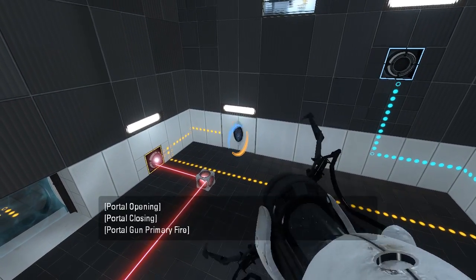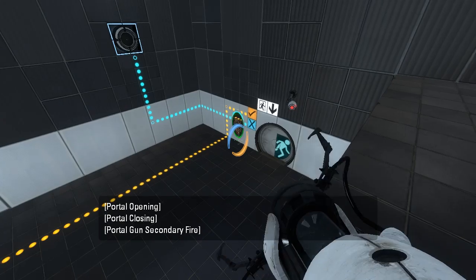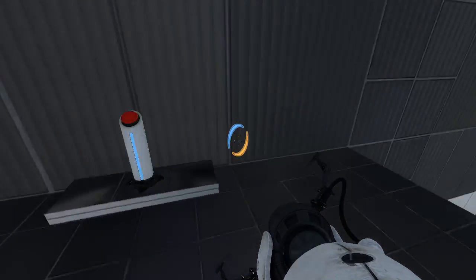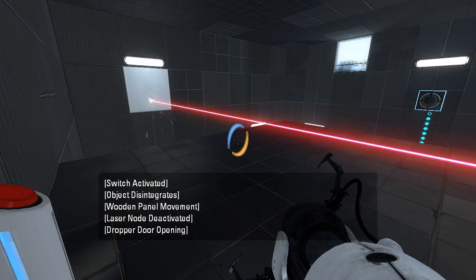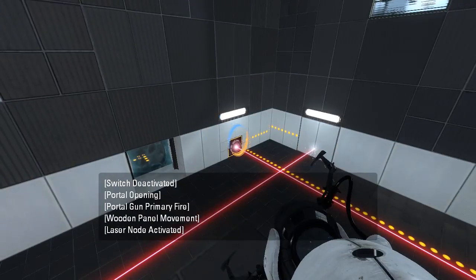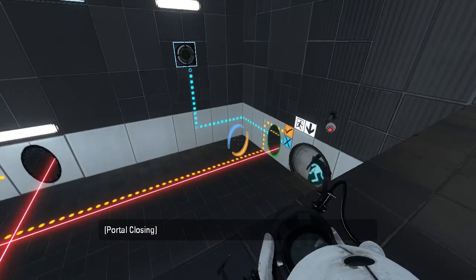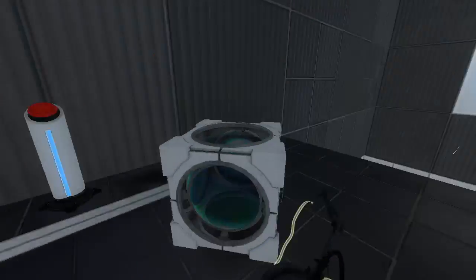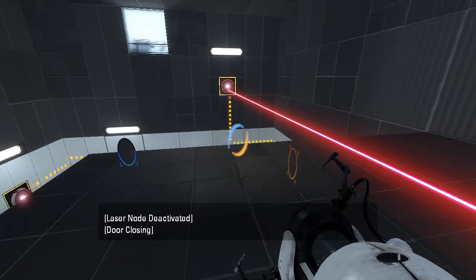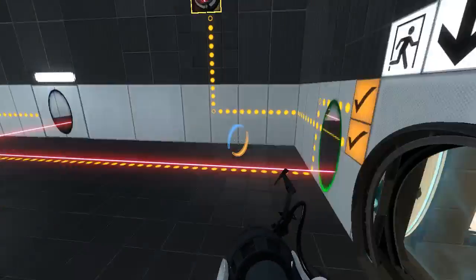Portal there. Portal there. Let's see if this works. Nope. Well, let's try this. And then this. Okay, that was much easier than what I tried to do. Fine. Ta-da! We did it. Just a bootstrap puzzle. Awesome.